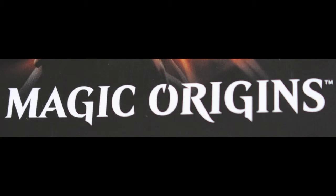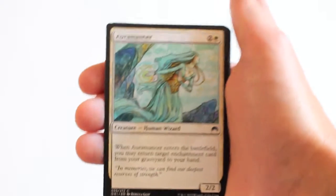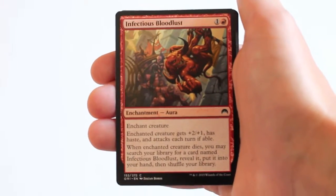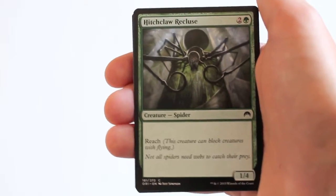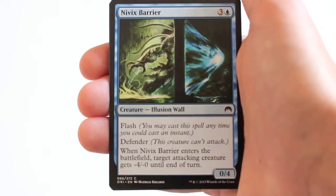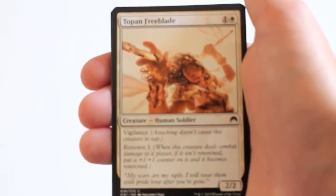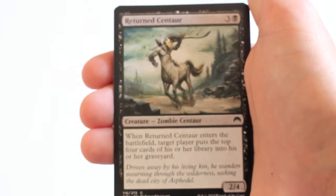Here's the cards from Magic Origins. Demolish, Oromancer, Weight of the Underworld, Infectious Bloodlust, Hitchclaw Recluse, Nivix Barrier, Bellows Lizard, Toppin Freeblade, Returned Centaur.